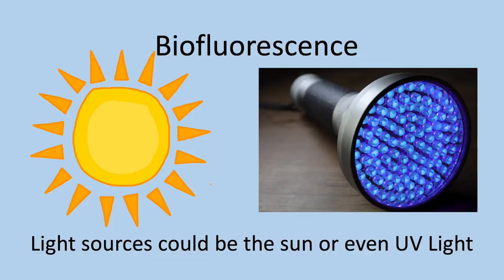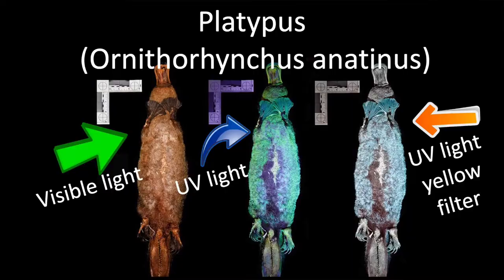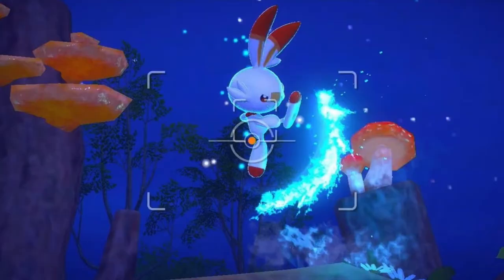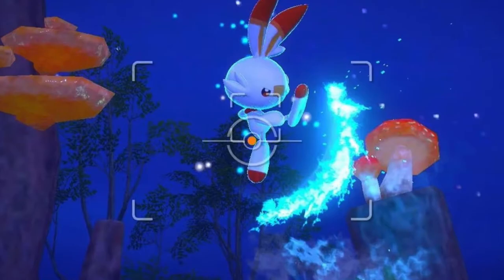Now let's look at biofluorescence. The source of light from biofluorescent animals doesn't come from within — rather externally. Organisms that are biofluorescent have special proteins built into their skin, fur, or other tissues that absorb energy from sunlight and then re-emit it as a different color. Biofluorescence has been observed in fish, reptiles, amphibians, birds, and even mammals. I can't wait to see how they bring the Illumina phenomena into the new Pokémon Snap game, and can't wait to fill up my photo decks.